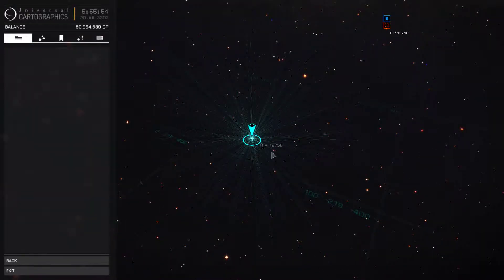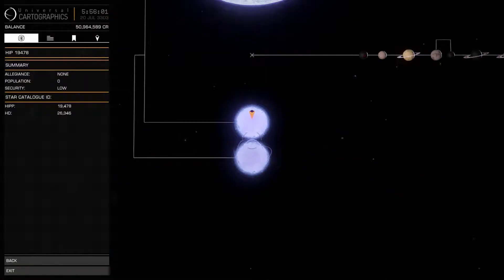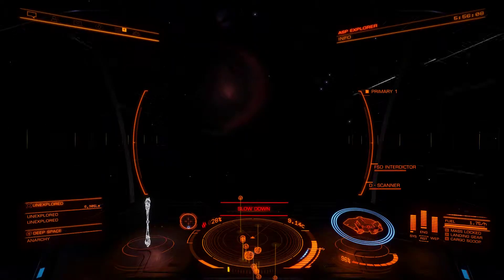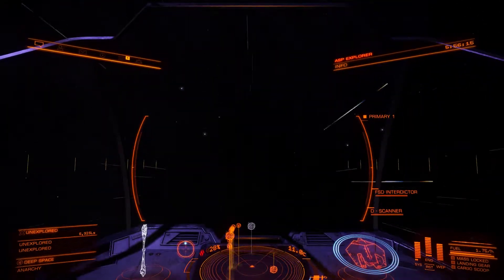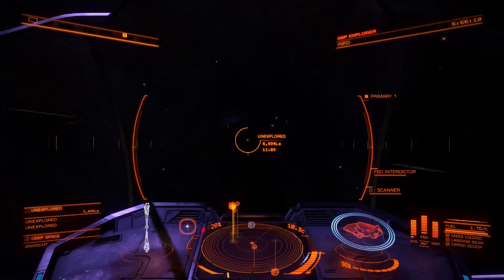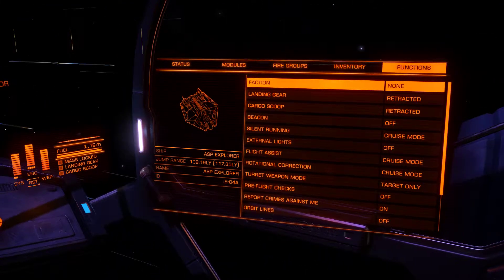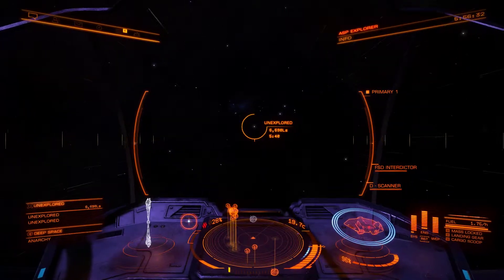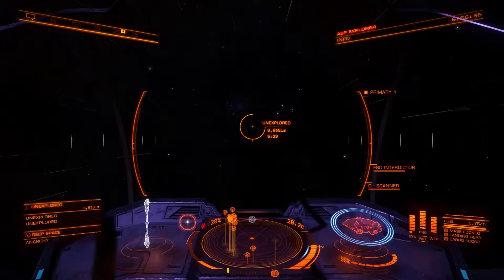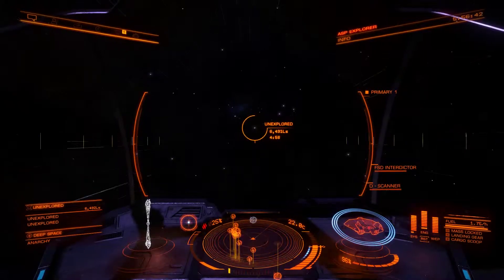But yeah, HIP-19756 — twin Neutron stars. That one's a fair distance away. So yeah, there you go! Twin Neutron star system and supercharged FSD. Hope that helps you out a little bit in your exploring. Happy hunting commanders! Thank you!